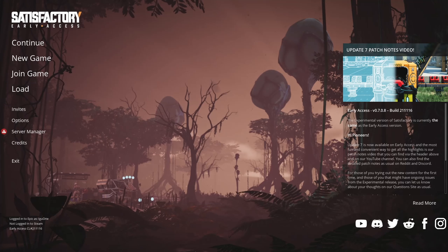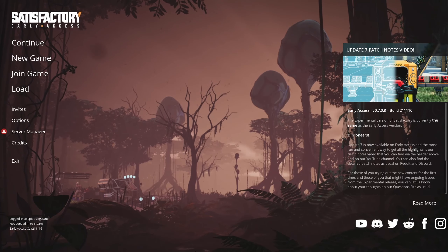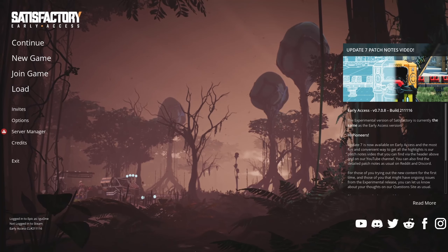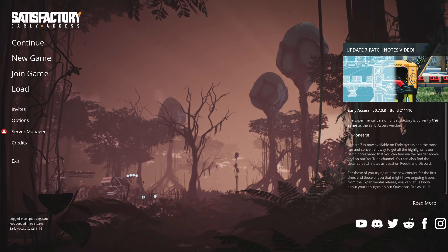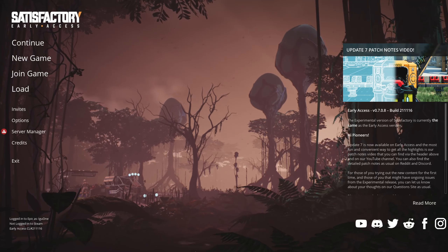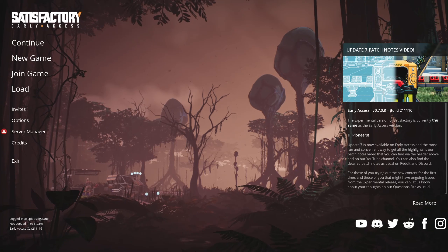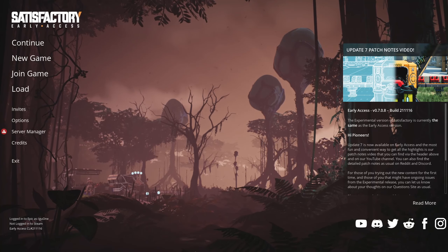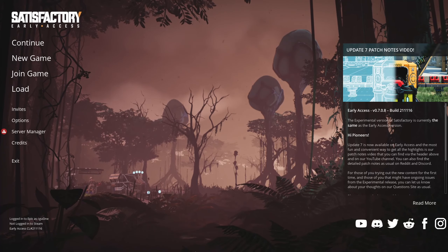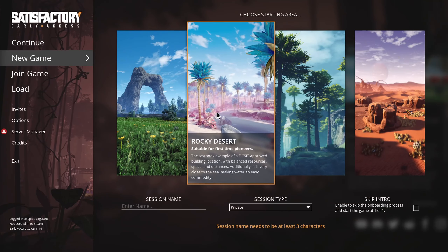Technology improvements include energy production, transportation — you're going to have trucks, then eventually trains, and of course zip lines. You always need zip lines. I have played this game before, but there was a big update yesterday — Update 7. I felt this was a good opportunity to jump back in and pillage a new planet of natural resources, and there is actually a planet I have not played yet.